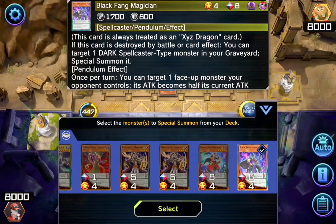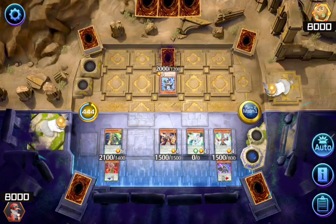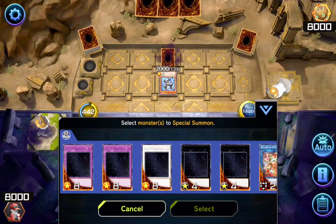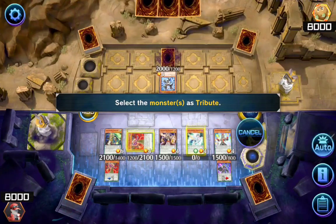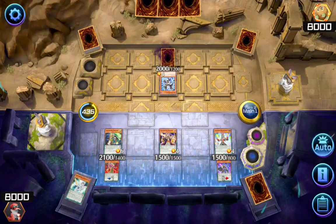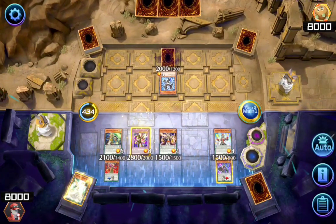Now I'll activate my Harmonizing Maesian's effect, which allows me to summon one monster from my deck directly. So I'll summon my Purple Paws Maesian. Now it's time to Special Summon. I'll summon my Starving Venom first by sacrificing two of my monsters, presenting Starving Venom in the field.